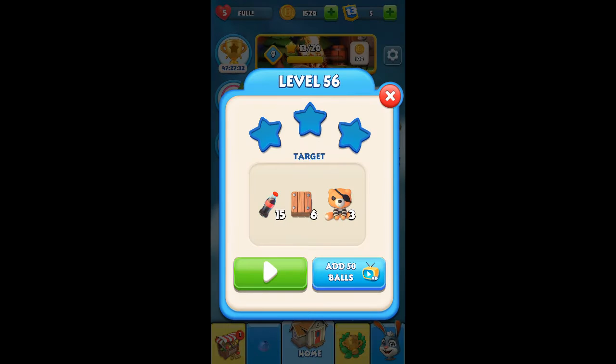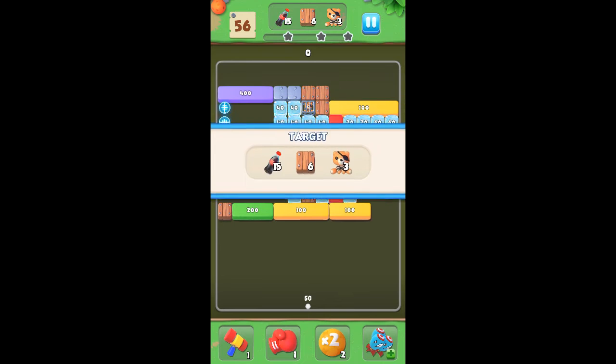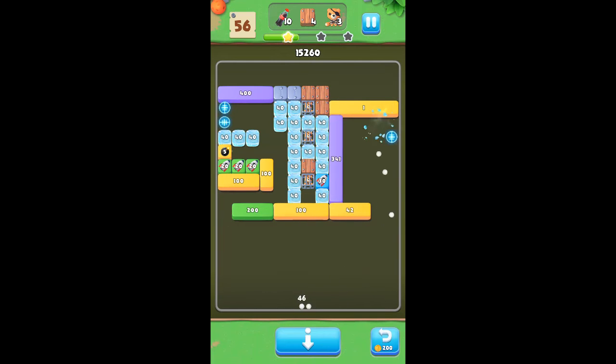Level 56, what do we got? Coke bottles, wood, and the bunny or the bear, whatever it is. Coke bottles are in ice — let's see if we can get up there and get some bouncing around. To get the wooden ones you got to get rockets. The bear — you got to clear everything around him first.